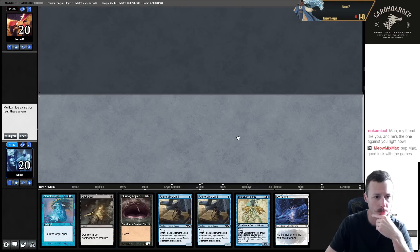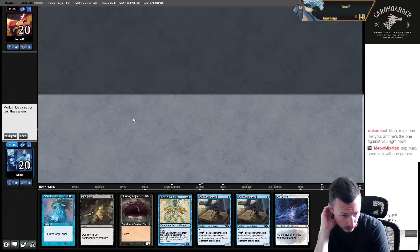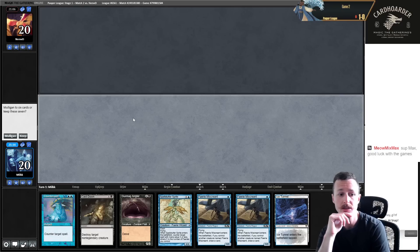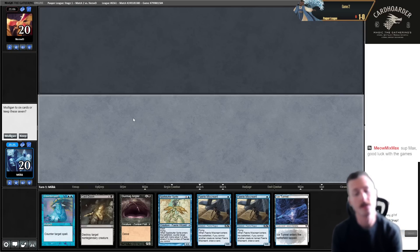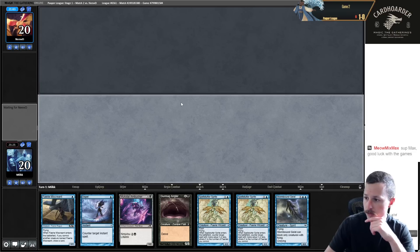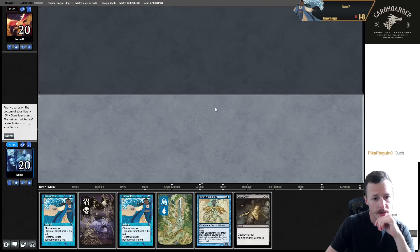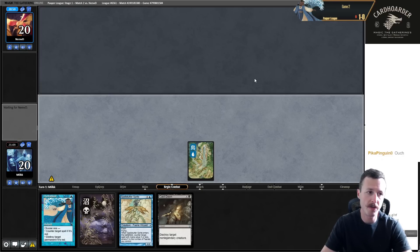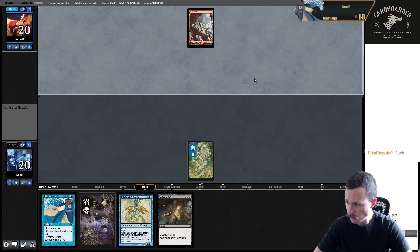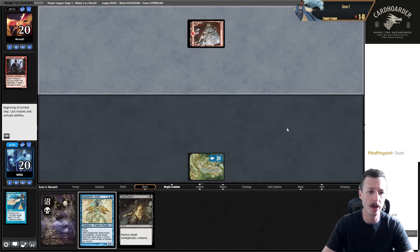I think this hand is a keep but it's really close. I'm on the play - turn one Ice Tunnel, then if I don't draw a land I'm just going turn two Miscreant. I think I should just mulligan and try to have a better hand that can curve out. I put back Cast Down and Hydroblast. This hand is obviously not good, we're on five, so it's going to be tough.